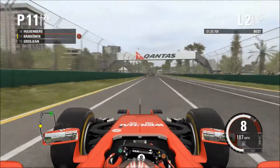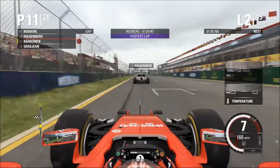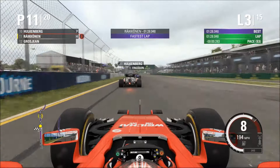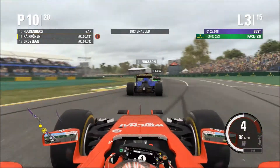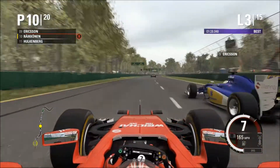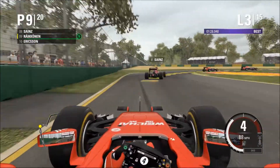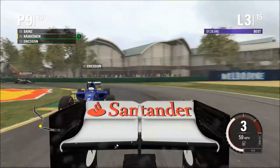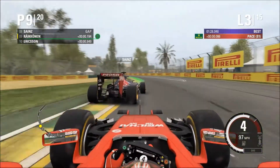Going up the inside into another long right-hander, comfortable out-braking him into that corner. Down the main straight looking up the back of Hulkenberg, we set a new fastest lap — doing what Kimi does every single race, he might not win but he will set the fastest lap. We get the inside of Hulkenberg. Now we look up the back of Marcus Ericsson, doing well in 9th place. We're going to have to demote him to 10th, going around the outside of him. We hold on and we're up into 9th place.